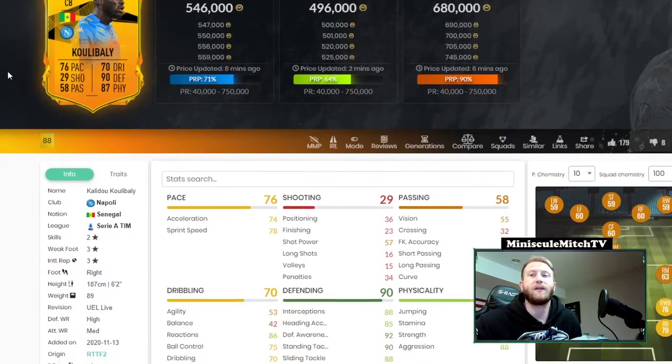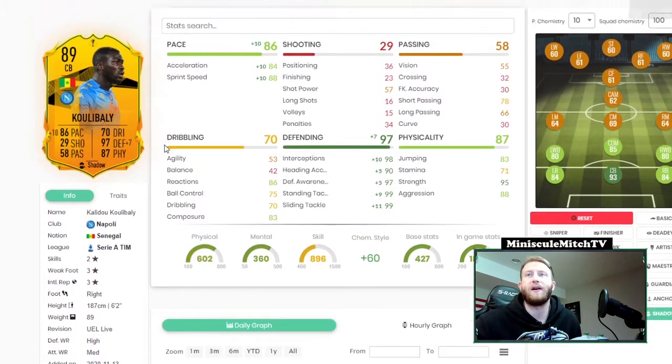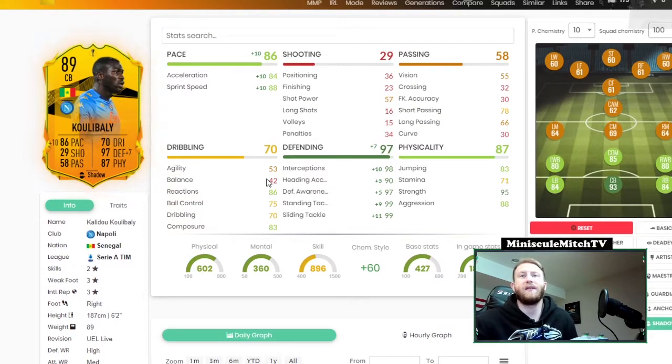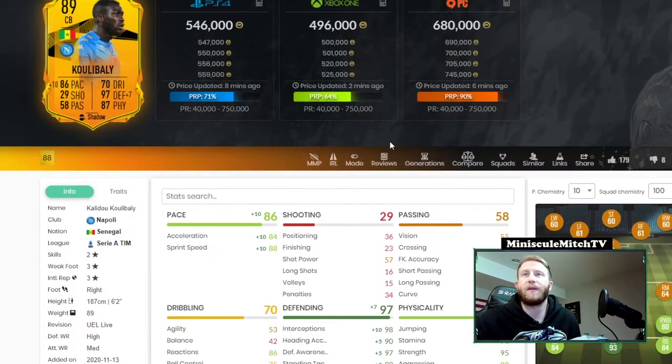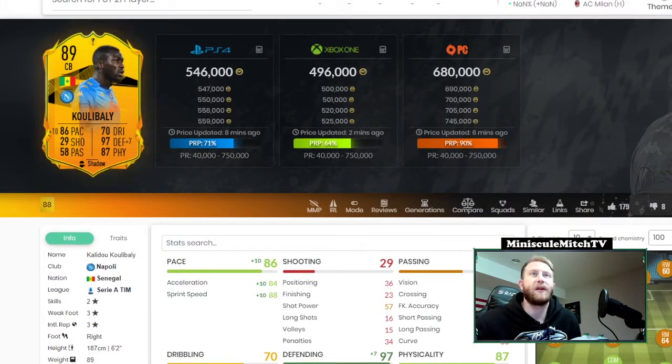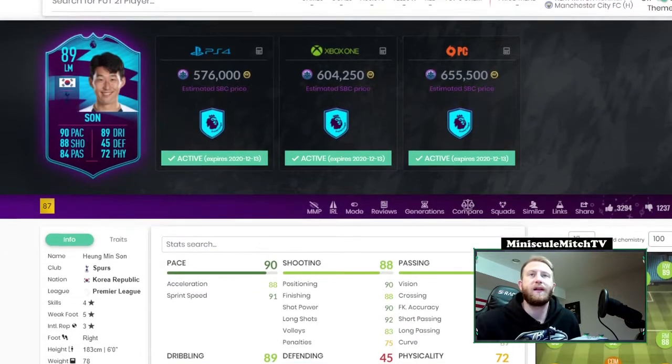Finally for the Europa League we have Koulibaly, who is 89 rated and only 500k right now — that's actually a pretty fair price. You guys know Koulibaly, he's just a tank of a player. He's not agile, he's not balanced, but he's got amazing strength, amazing defending, and actually a decent bit of pace this year. Napoli can make it pretty deep, so a card to keep an eye on.